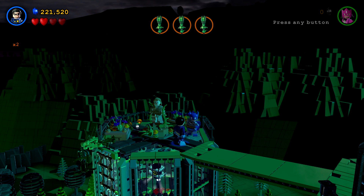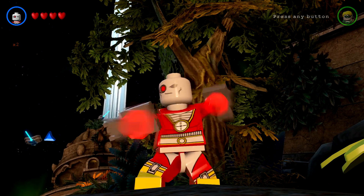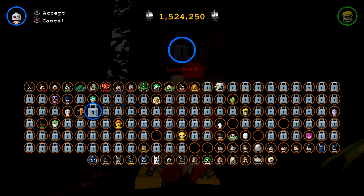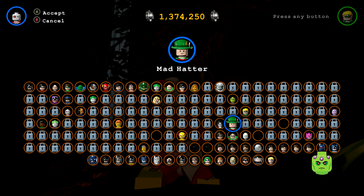Alright, so you guys learned by my mistakes. That's actually way easier than I thought it would be. So we'll go ahead and take a look at Mad Hatter. Alright, so one more character to unlock from Big Trouble in Little Gotham — it is the Mad Hatter.